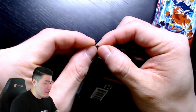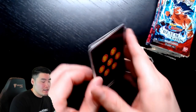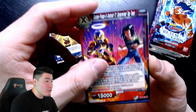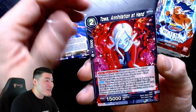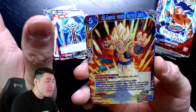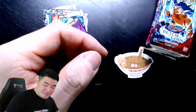Pack ten, Super Saiyan God Trunks pack — almost a perfect rip. Cards: Videl the Interceptor, Golden Frieza and Android 17, Vados, Son Goku, Son Vegeta, Shadows Aligned, Zamasu, Toa, The Nameless Planet, Mojito — a reverse holo Super Saiyan Gogeta — and Goku Black Surpassing Time Itself. That's nice. Moving on to the UI Goku pack now.